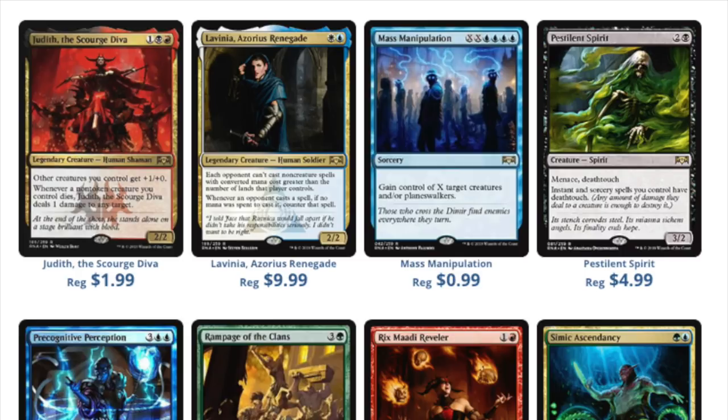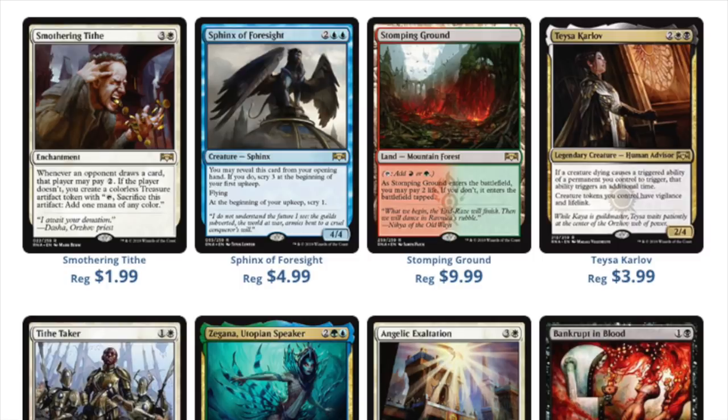That's what I do — I trade crap into shock lands all the time. It's almost as good as cash, in my opinion, because it's that liquid. It's that necessary in Modern, EDH, and Standard — even Legacy, I can kind of see it being played in Legacy maybe in the future when dual lands are scarcer. The other big wisdom I have for you: Stomping Ground is $10, Isolated Chapel is $7. You'll probably find a few of these shock lands below $5. Never buy the most expensive shock land.